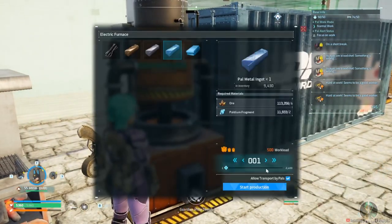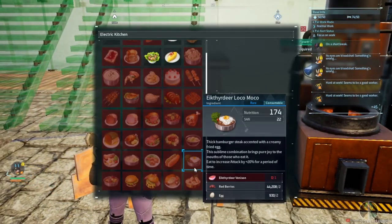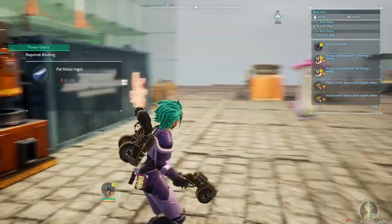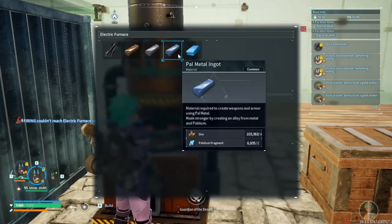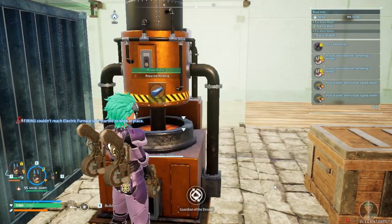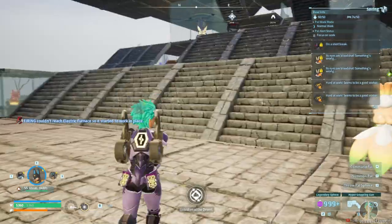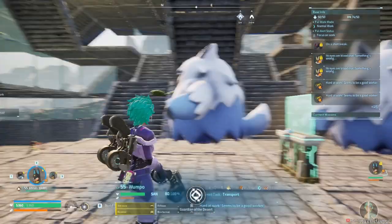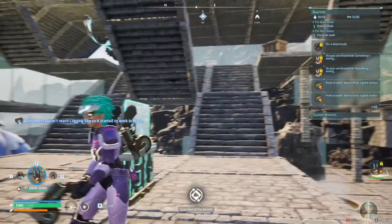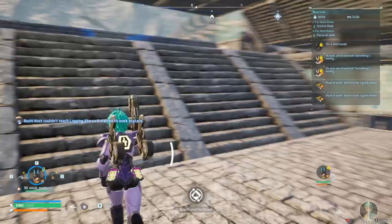I have two of each, and then I have a personal range for whenever I hunt down certain pals like the cows or the elk deers. When I go for them, I send all the food into that one and I don't check it — I uncheck the transport option — so that I can collect it myself. On the second floor we have the forzerks doing their thing.